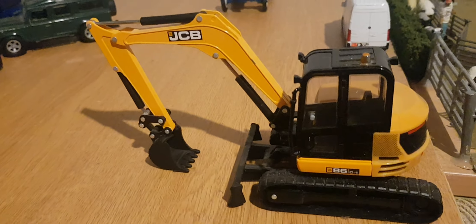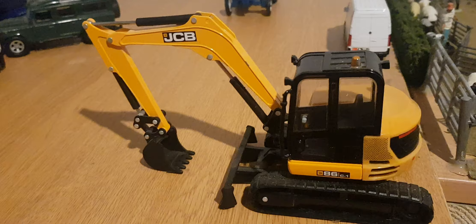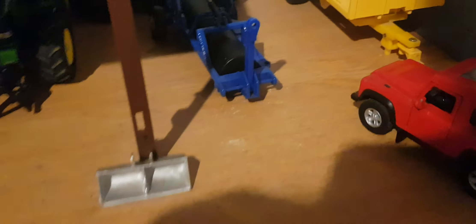Starting off down here, we have the Defender and the cattle trailer parked up. The quad and the disco aren't here but you'll see where they are in a minute. Here we have the police car, and I'll tell you why that's there in a minute. Here we have the main man himself, the farmer, in the disco.